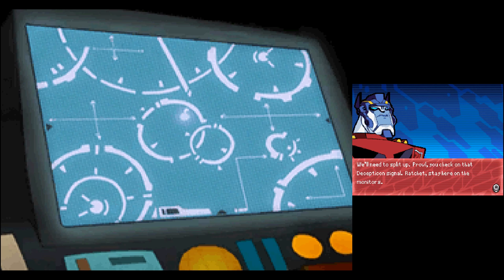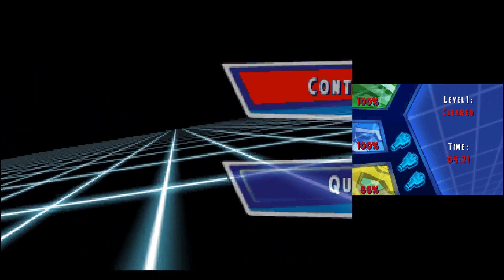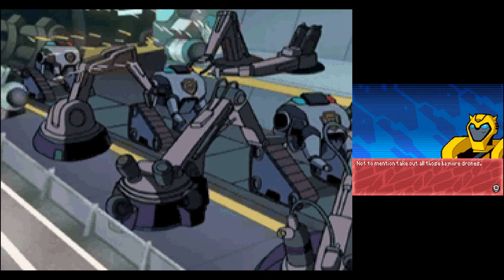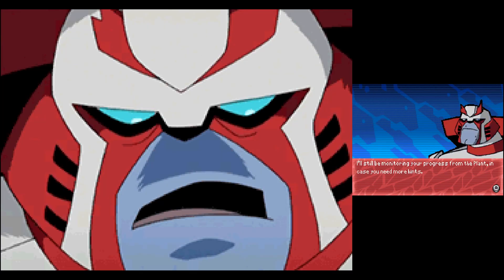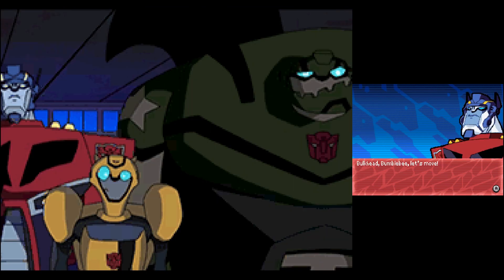We'll need to split up. Prowl, you check on that Decepticon signal. Ratchet, stay here on the monitors. Bulkhead and Bumblebee, you're with me at the robot factory. Let's move. Okay, we need to get to the main control room and shut off the assembly line — not to mention take out all those haywire drones. Just like the training exercise. I'll still be monitoring your progress from the plant in case you need more hints. And I've still got my key in case you need some quick repairs. Bulkhead, Bumblebee, let's move.